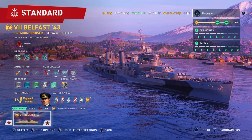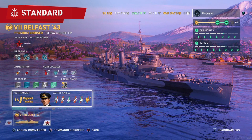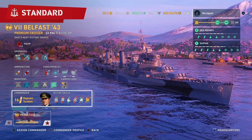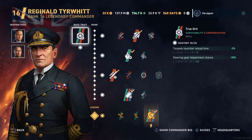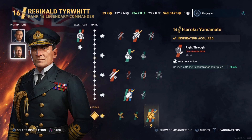I went with Reginald Tierwit to get the smogathon, especially since I have him ranked up to 16.4. His base trait is True Grit, which reduces torpedo launcher reload time and helps out the steering gear impairment. For the inspirations I have Gunther Luchin's Gimlet, which increases the cruiser's main battery armor piercing shell damage, and Yamamoto, which helps out the cruiser's armor piercing shell penetration — so in general I am looking to maximize armor piercing chances.